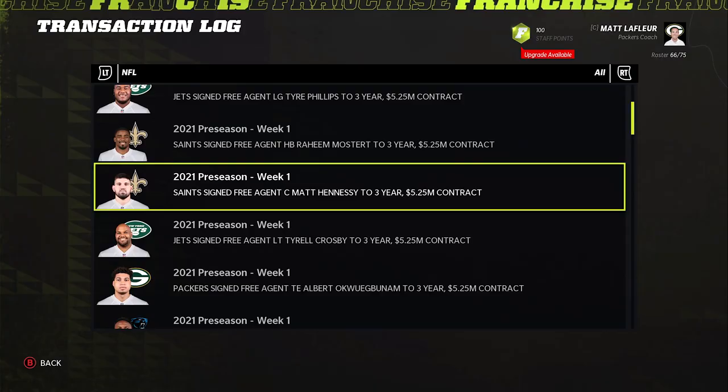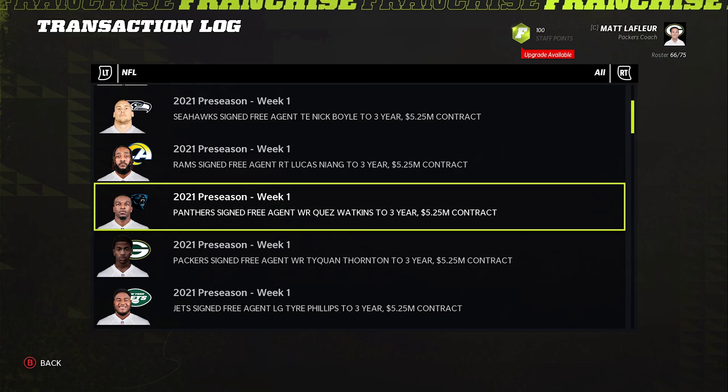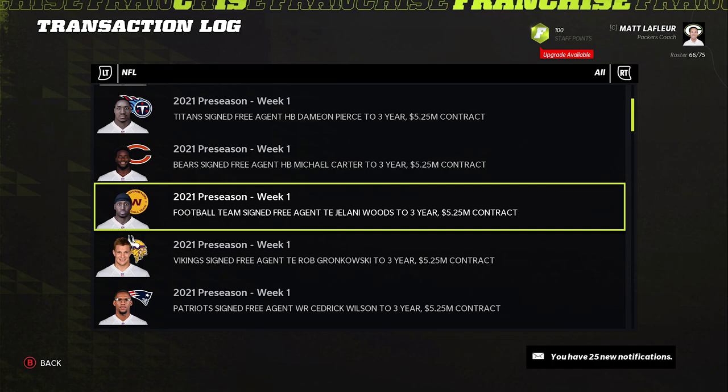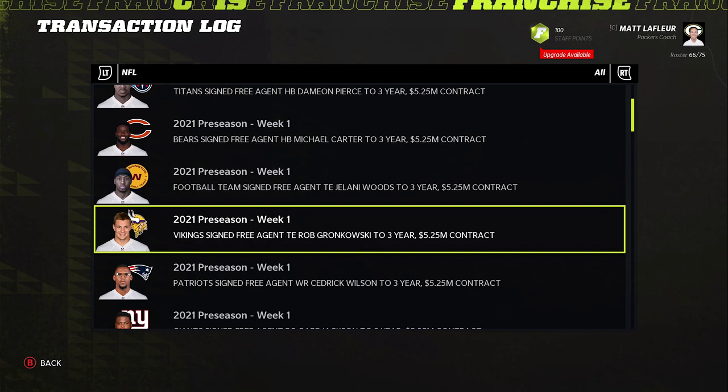We have a guy you absolutely cannot miss on — Cam Juergens. He's like one of the last star linemen to go. I get he's a center but he's a pretty good player and not super old, so I'm not sure why he goes so late. We're going to end up going with Tariq Woolen — the obvious player everyone knows. Super speedy, 6'4", only 23 on this roster. Should be 22-23 because of real life, but another really good pick.